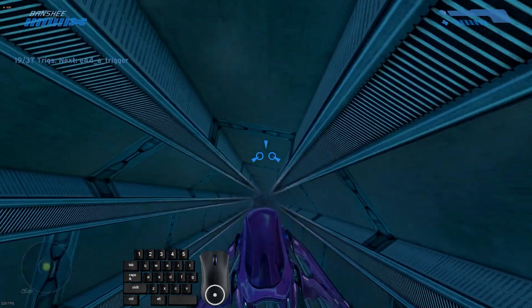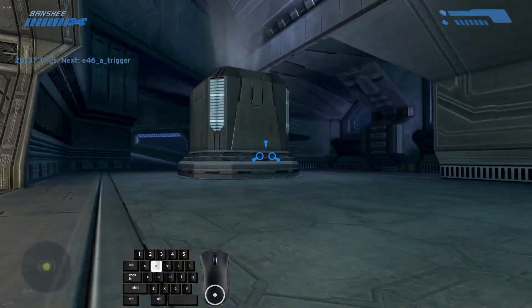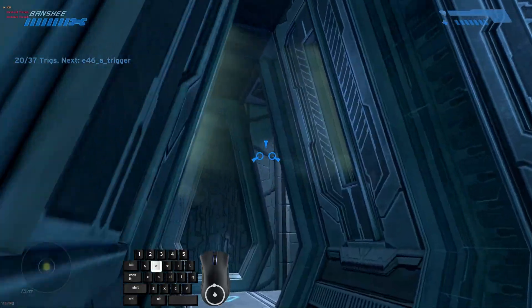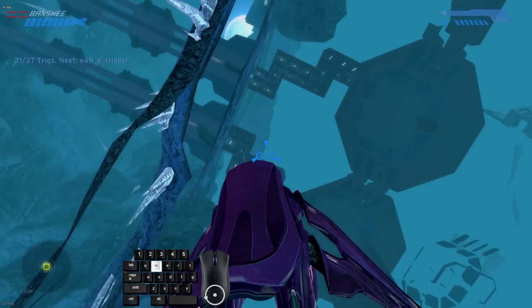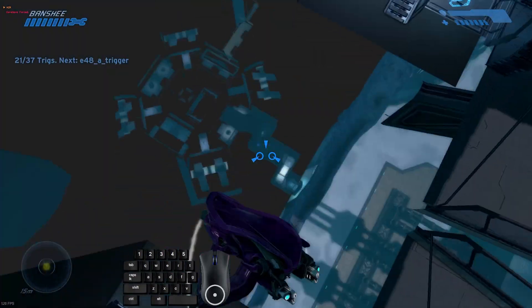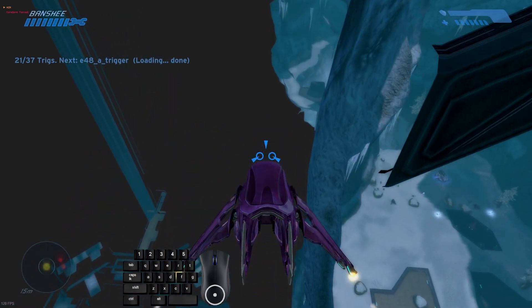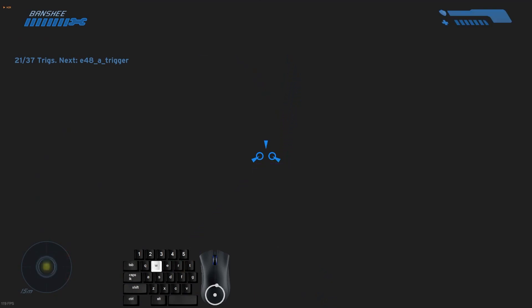Alright, here's where the route is going to diverge even more. This is the infamous Pepega route. After you hit this trigger here, instead of going to the left, you're going to fly straight up and do this BSP load earlier. This route is very difficult. You'll know you hit every trigger up to this point when you see that Wraith over there and all the Covenant — that means you've hit every trigger up to this point successfully.